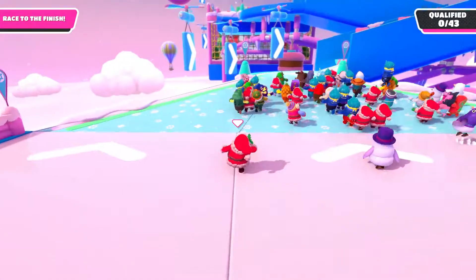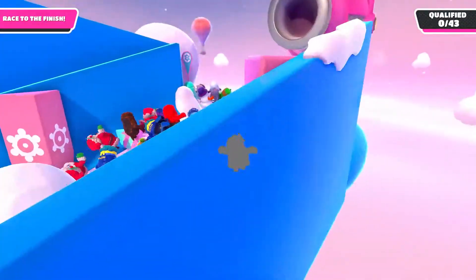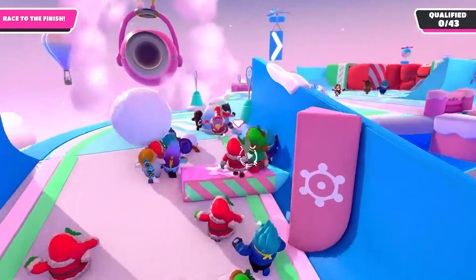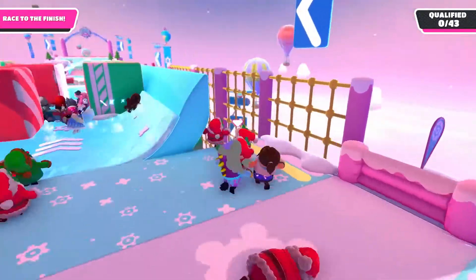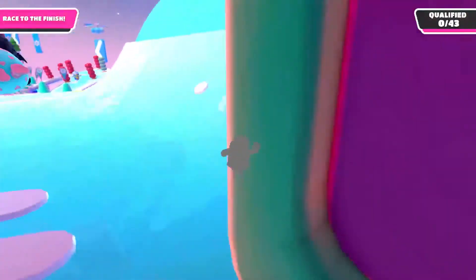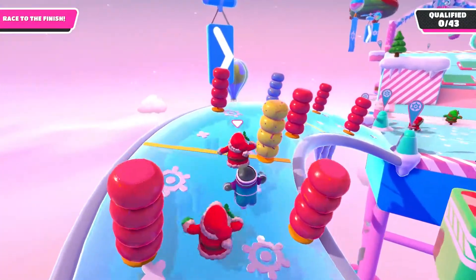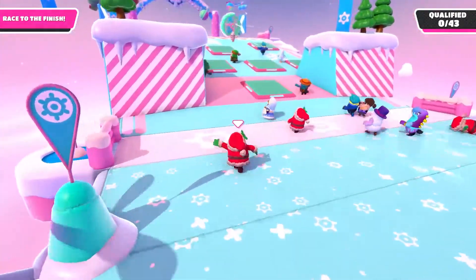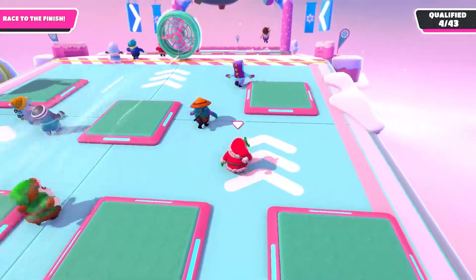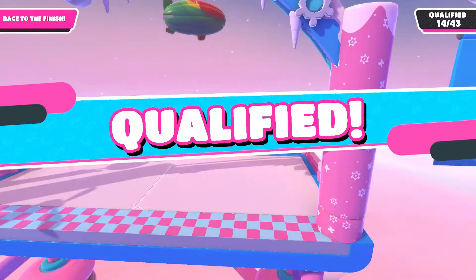We're off! This is Tundra Run, which is one of the new maps in Fall Guys Season 3. The goal is basically to make it to the end without getting hit by the giant snowballs, because they will slow you down. A lot of people normally go through the middle, but I generally go down and around. I've found it's easier to go to one of the sides even though it's a much slipperier surface, rather than going through the punching bags. Those platforms spring you forward when you touch them, and if you time it right you can make it to the next round really easily.